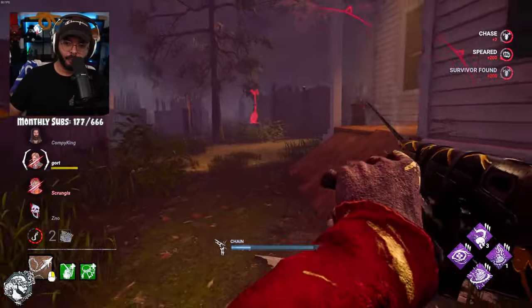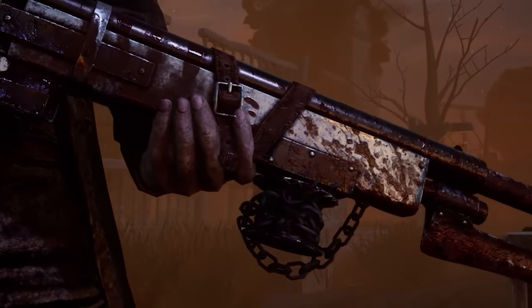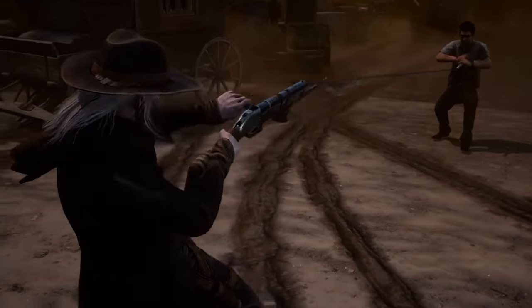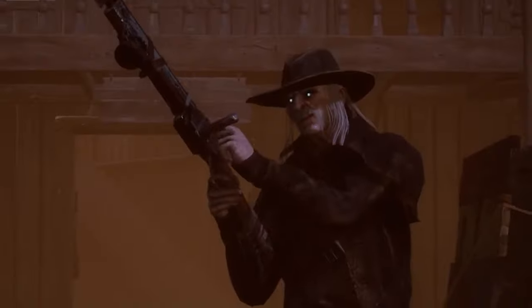So as many of you know, Death Slinger is a ranged killer in Dead by Daylight. He utilizes his devil's paintbrush — aka the spear gun — to spear survivors through the chest and pull them closer to his body so that he can deliver sweet sweet justice by smacking them in the face with the handle of his spear gun. Even though he looks like somebody pretty simple to pick up and use, there's actually a lot that goes into the uses of his gun.